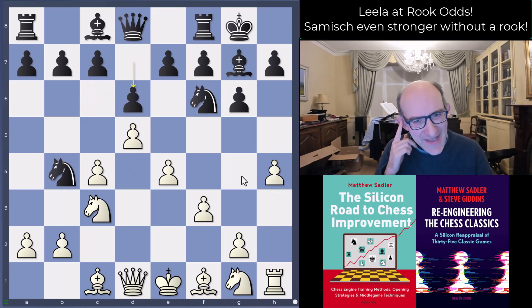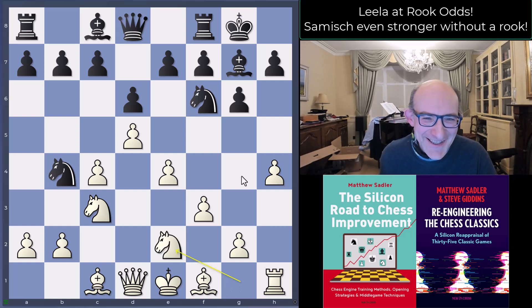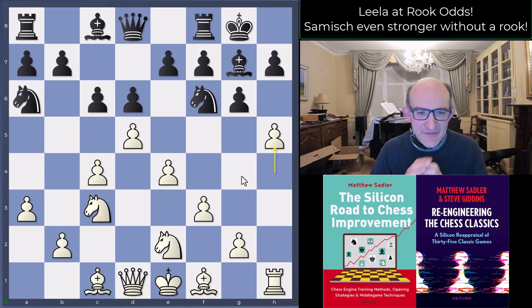This is somewhat quicker than you're used to — normally you develop a little, put the bishop on e3, queen on d2, maybe even castle queenside. But if the rook on a1 isn't there, there's no need to develop it. So Lila plays knight e2, black plays c6, then a3, knight a6, and now h5 — already creating danger.